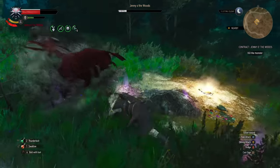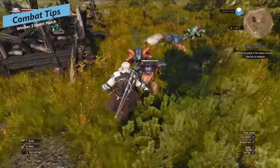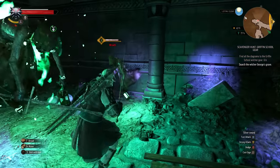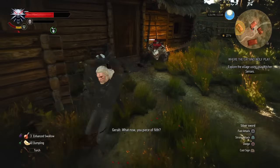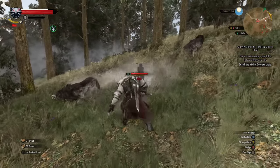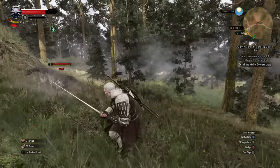In combat, keep Quen up as we mentioned, but the other signs are also really valuable. Use the signs most effective against what you're fighting: Yrden slows enemies inside its radius, and Axii is great for ghouls to stop their damage-on-hit attacks, as well as for stunning enemies to stun-lock one target while you focus on another. If you attack monsters a couple of times, they'll jump backwards — use that to separate them from a group so you can focus on one enemy at a time.